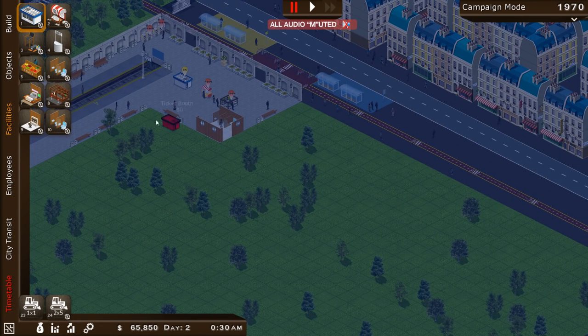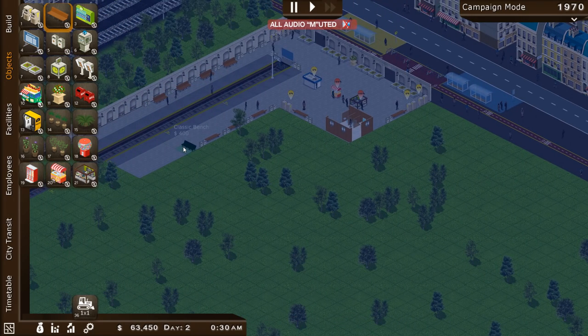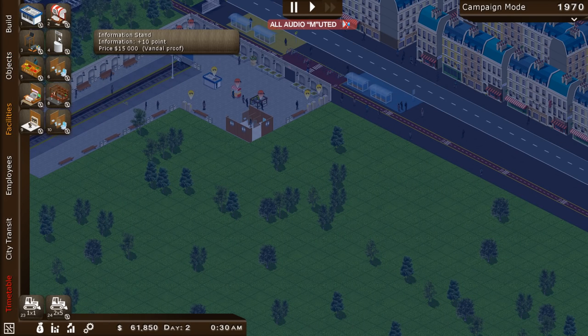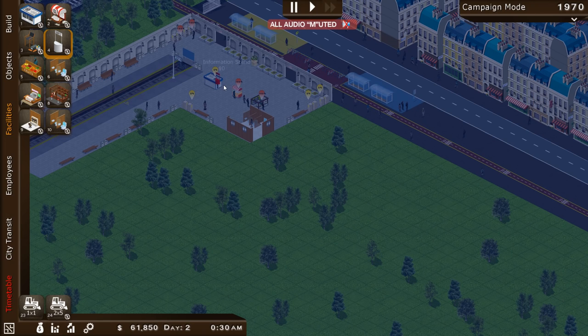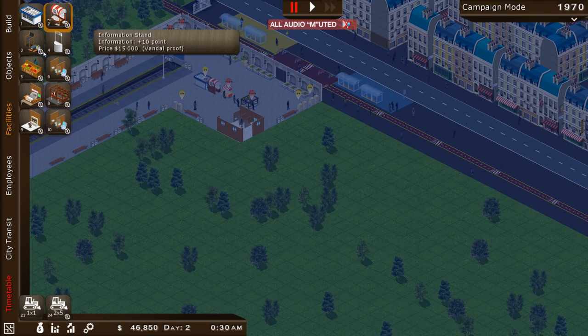I'll put another set of ticket machines over there and whack up the number of benches. Spend $15,000 on an information stand that's vandal-proof. A newspaper stand can go right next to the ticket stand so people can buy newspapers, which makes them more informed. The newspaper probably doesn't tell them when their train is, but the board over there handles that.